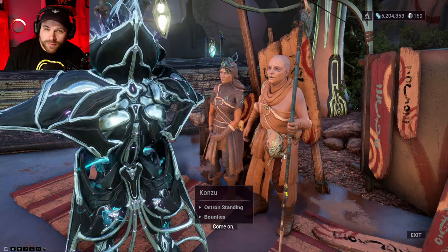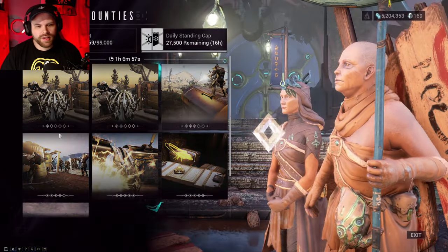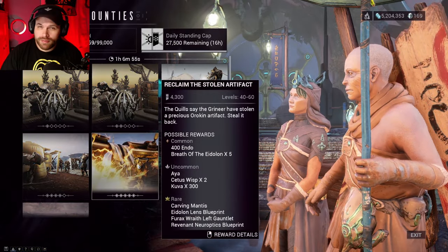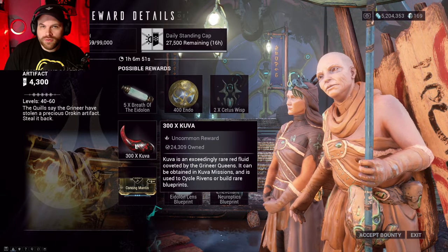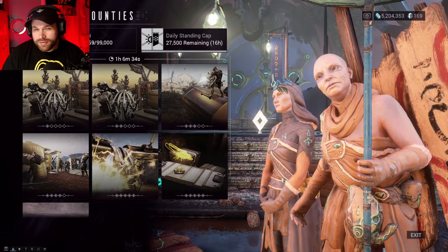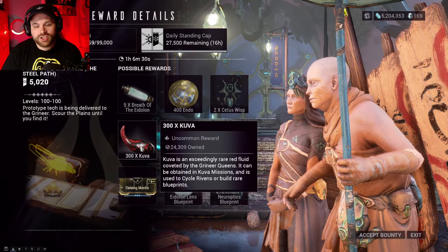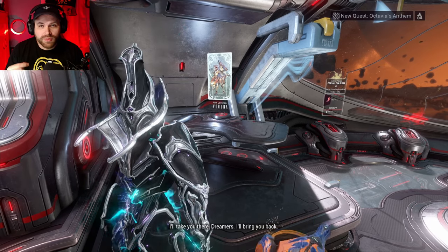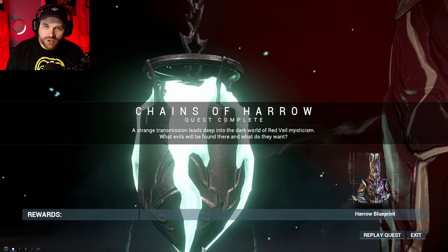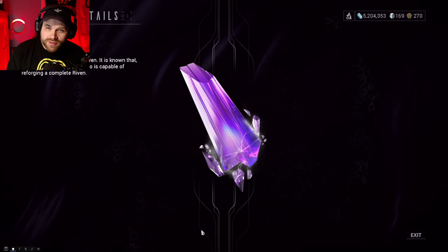Another place you can get some Kuva is if you come to Earth and talk to Konzu for bounties. Go down to the 40 to 60 bounty and you can see there's a possible chance to actually get 300 Kuva for completing this bounty. Then if you have Steel Path unlocked, you can run this last mission which will give you a chance for another 300 Kuva.